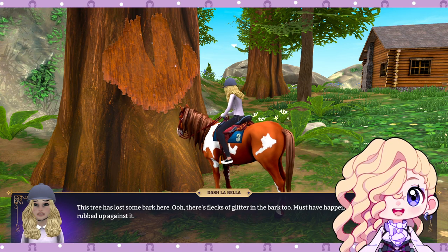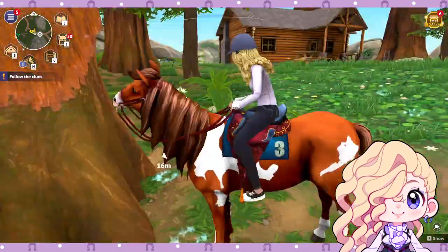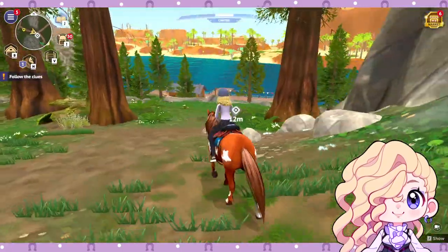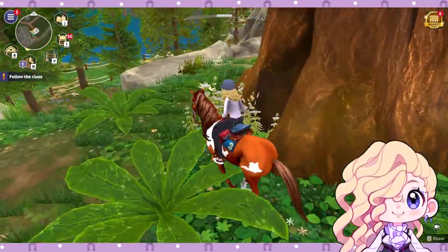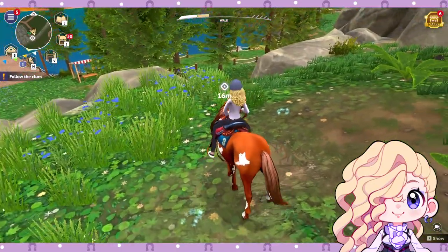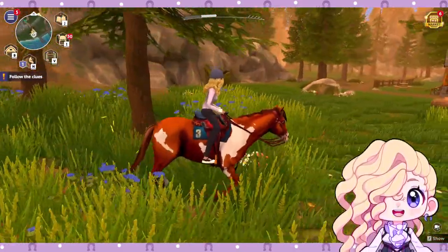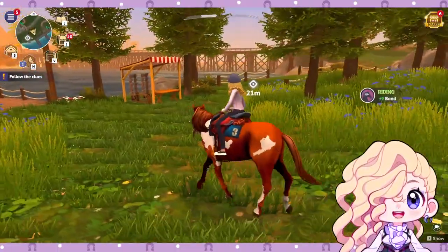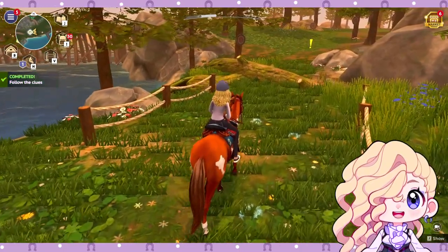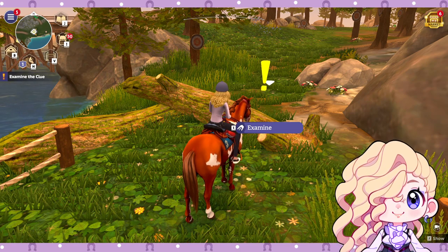We continue following the footprints down the hill — Lightning is doing a great job. I'm actually really enjoying riding Lightning. He's not as stubborn as Ghost is sometimes — Ghost can be a bit of a pain, especially when she encounters animals. Since I've been training her, sometimes she just refuses to move for 5 to 10 seconds when she sees animals. Lightning is much more cooperative. Out of all the places in Star Equestrian, the Redwood has to be one of my favorite places.